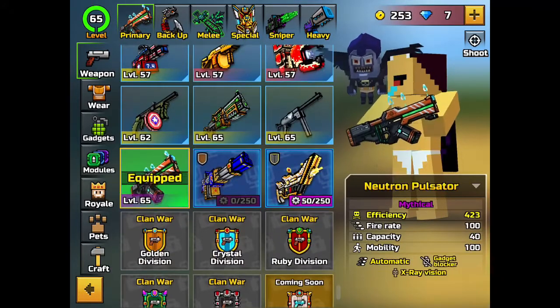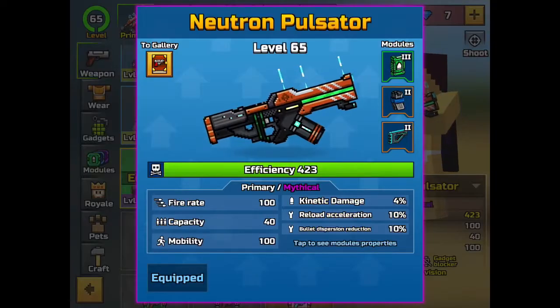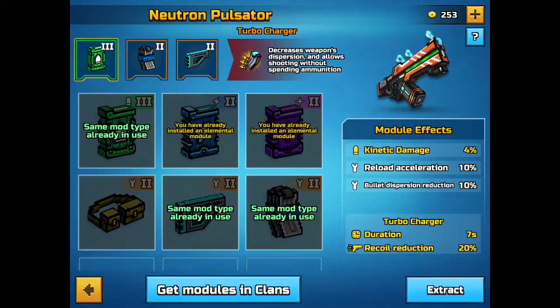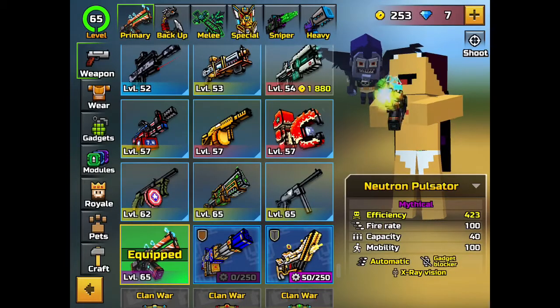This is mythical — fire rate of 100, automatic, gadget block, and extra vision. For my modules I put in kinetic damage, reload acceleration, and bullet desperation reduction. I also have the turbocharger — not shooting without using ammo. Figured that would work.